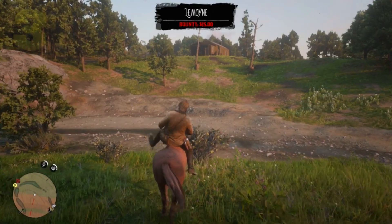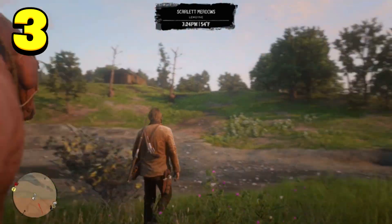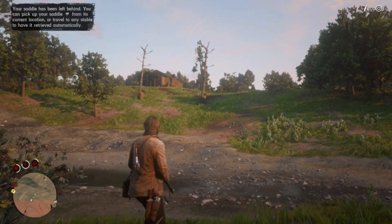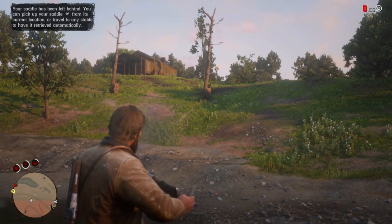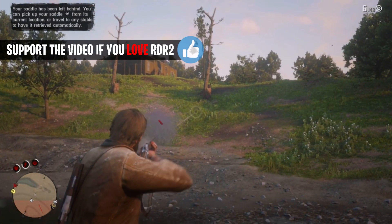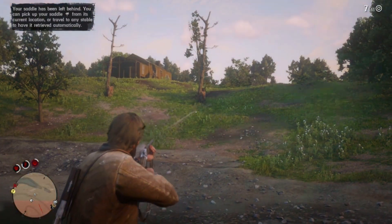This next one we're bringing from Red Dead Redemption 1. If you are shooting your gun and you're about to run out of ammo, go into deadeye and then back out of deadeye really quickly, and your ammo count starts all the way back over. I show you how I shoot all seven bullets, get to bullet number six, restart my deadeye, and it restarts the ammo count.